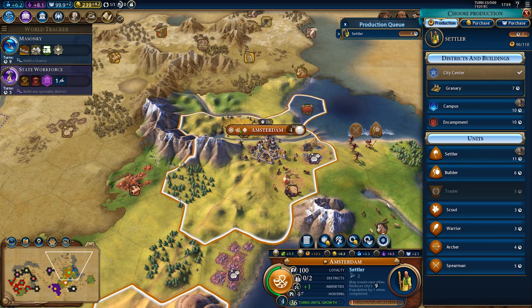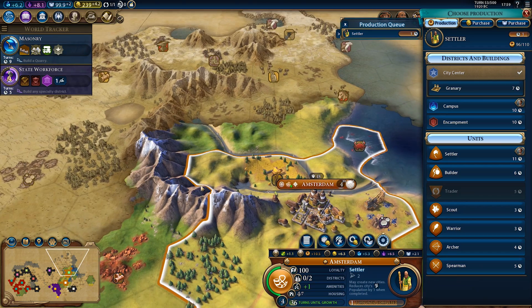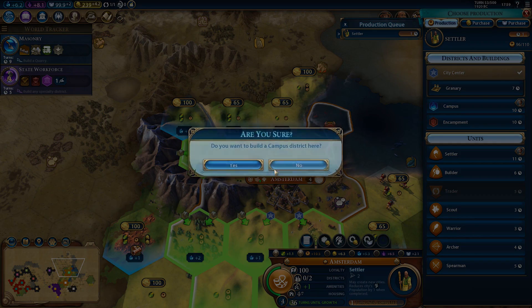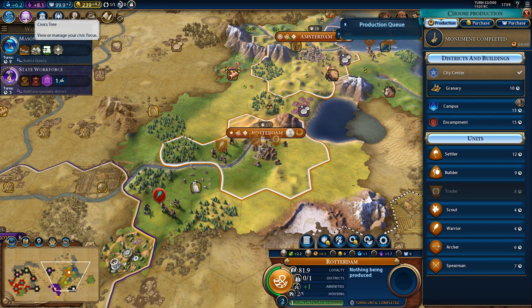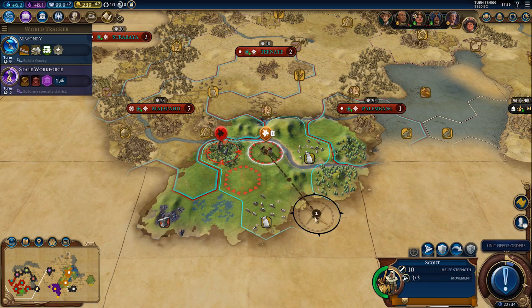We could also get this other tile, but it won't really make a big difference and it will cost more money — it's both plus five anyway. For Rotterdam, I'm leaning towards more units, especially since we still have the production policy. So another spearman and then maybe an archer. Barbarian camp — okay then.